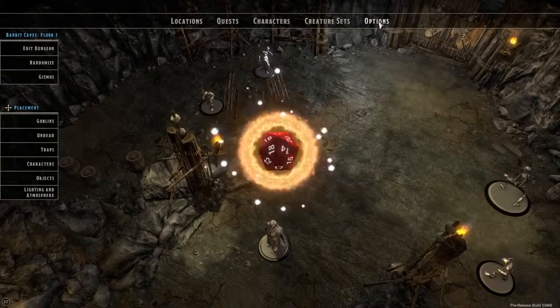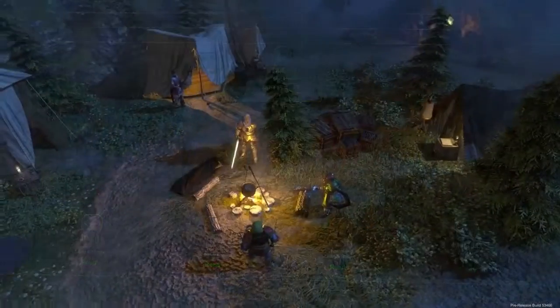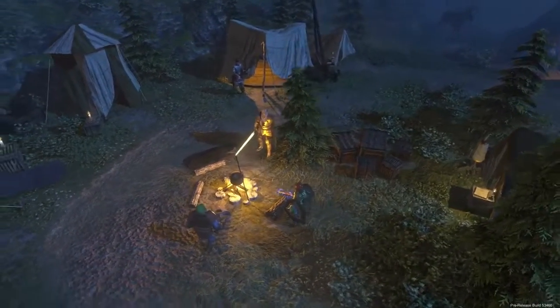Additionally, if you're looking for even more of a challenge, all new hardcore options will allow you to disallow Stabilize during combat. In the case of a full party wipe, we also added the option to kick the whole party back to the adventurer's camp and reset the dungeon.